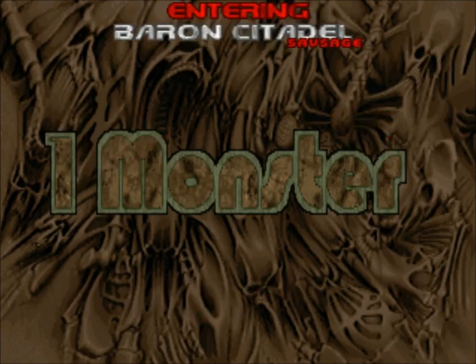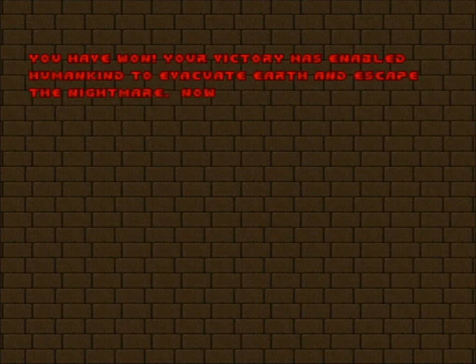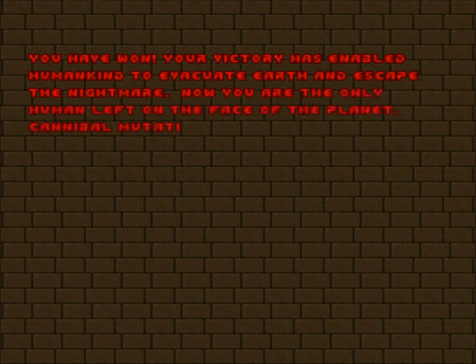Anyway, let's see what's up for next time. Oh no — Baron Citadel by Sausage. There's text first. As usual it's the default Doom 2 text, as I said last time we had one of these screens — doesn't really change, but I'll just let you read it anyway.